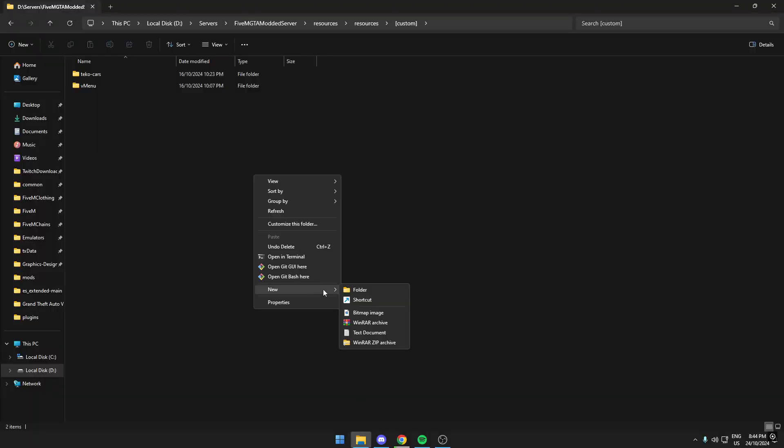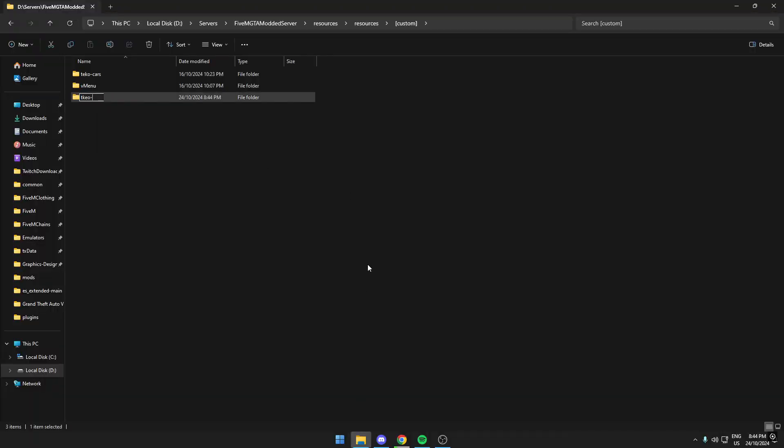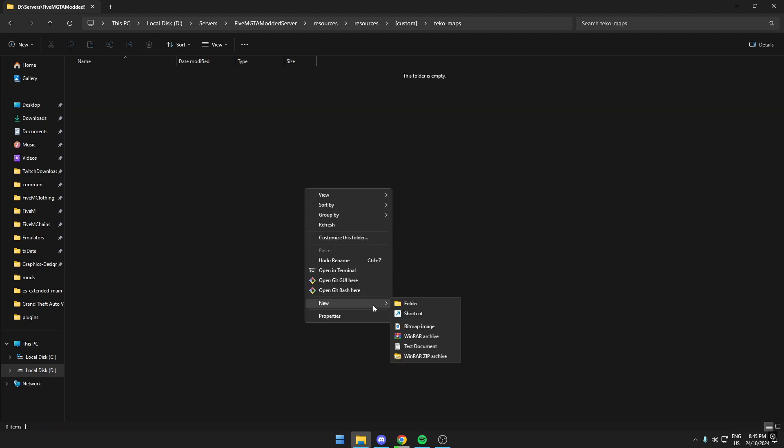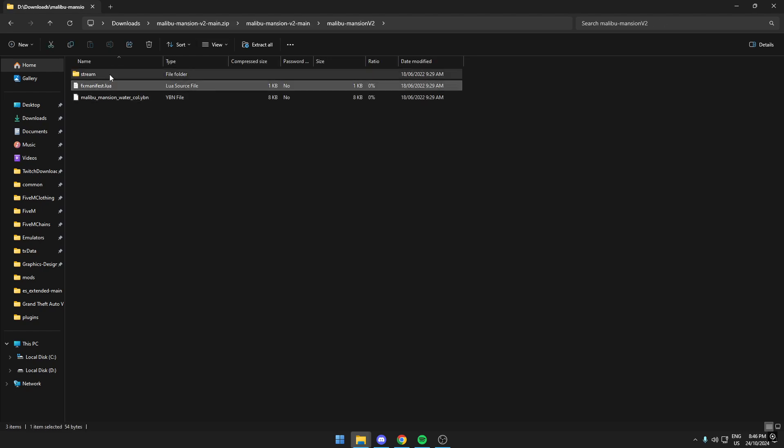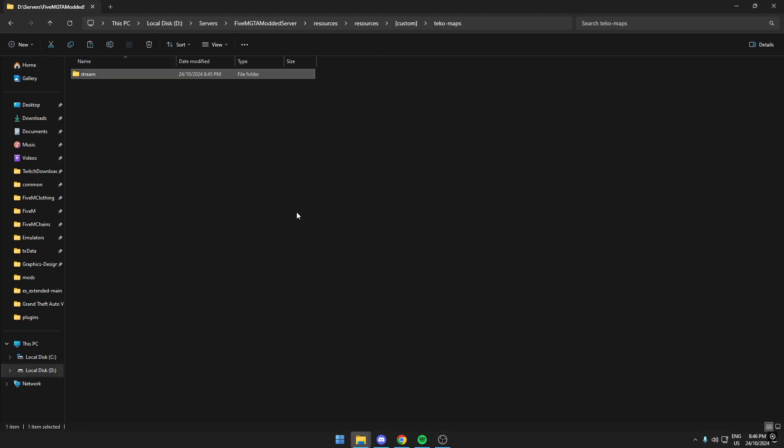Go to your server files, make a new folder called anything — I'm just going to name it my name and then 'maps'. Open it and create a stream folder. Once they download, go to your folder, open the downloaded map folder, and you should find an fx_manifest or __resource.lua. Copy that and paste it into your new maps folder.